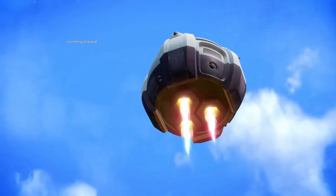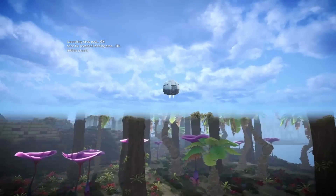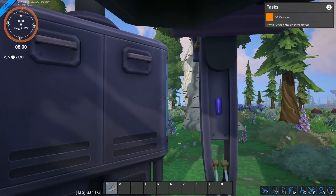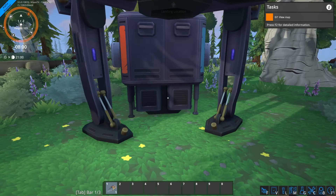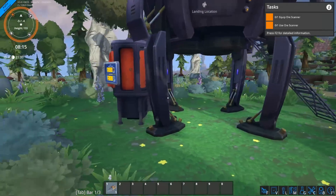Here we are. It starts a little differently — there's a small animation and a bit of story, which is very nice. There's even a narrator now: "Welcome, operator. I'm Carl, your facility management artificial intelligence." Sometimes it would be nice to have one of those.